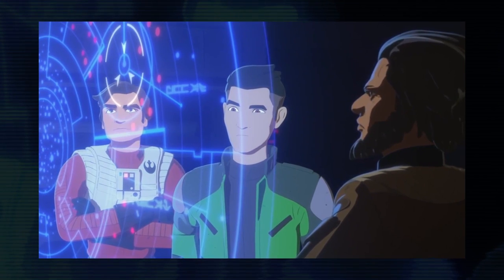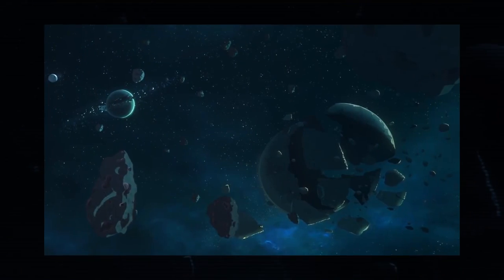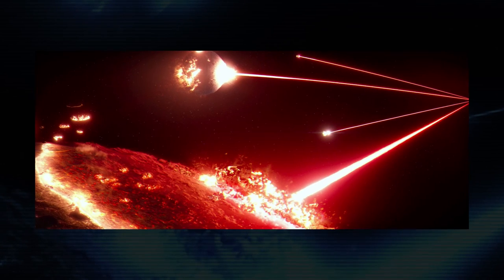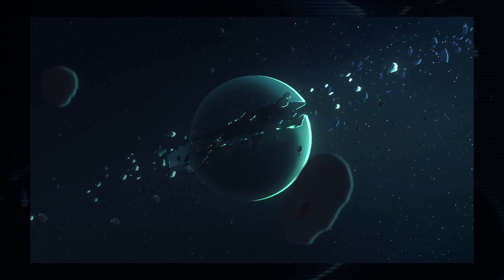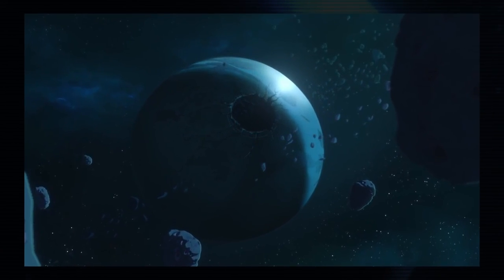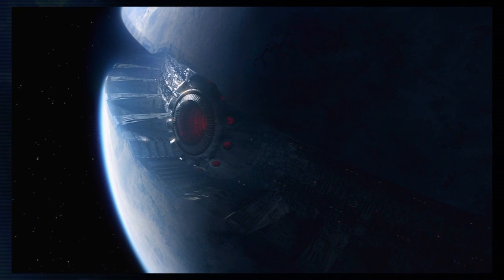The episode 'The Core Problem' has Kaz and Poe exploring the Tahar system in the unknown regions, which they discovered through First Order intelligence. The Sun is missing and several planets can be seen damaged. The Resistance Rewind show on YouTube confirmed that the messed up system was all the result of experiments to create the superweapon. We can see a progression of planets that have been completely broken apart, all the way to one that has a perfect hole drilled all the way through it.